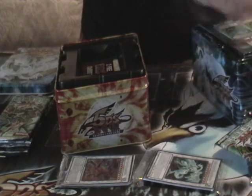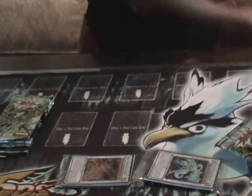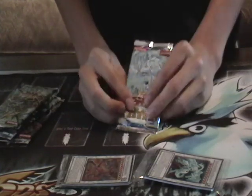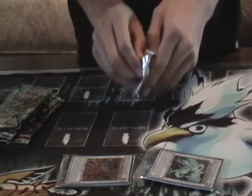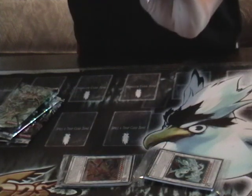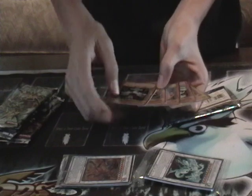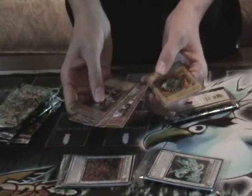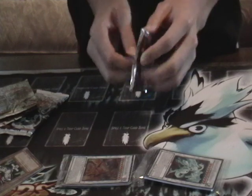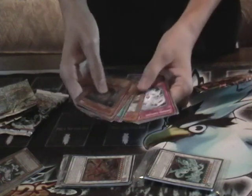I'm just going to open all the packs at the same time. Let's do the Red Nova Dragon tin first. I'm going to call it Bryonic, so let's see if my Asian powers work here. No Bryonic, but I got a Commander Gotham Swordmaster - I don't know if that's any good or not. Then I got the regular crap. Absolute Power Force. Drill Synchron. Meh.